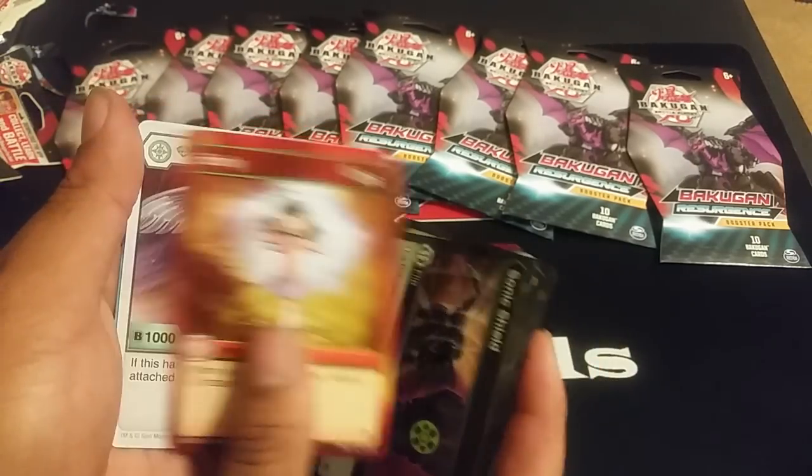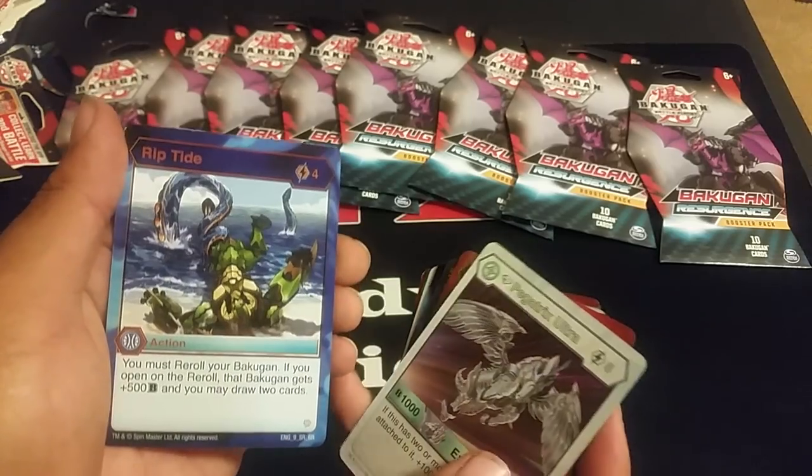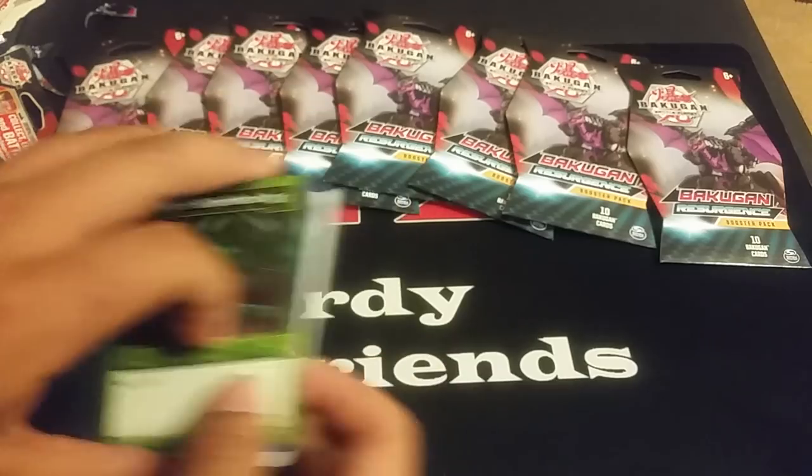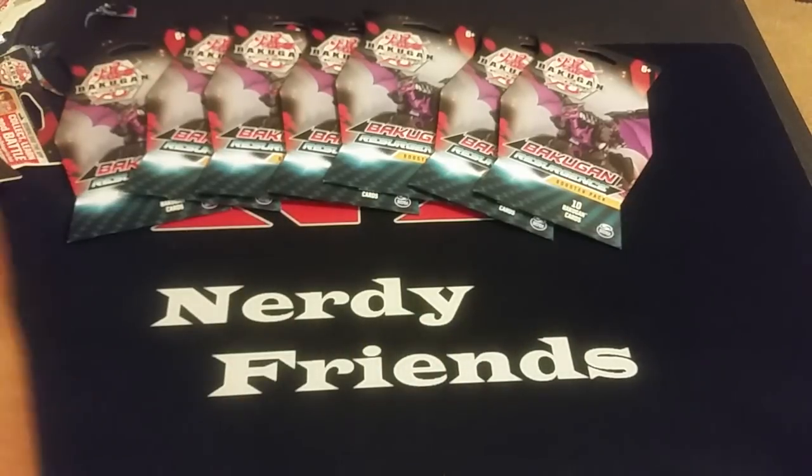Darkest Snare, Sonic Shield, Emily, Diamond Pegatrix Ultra, Riptide, and Hyper Serpentis — the mini. We pulled all the green ones! Alright, now we're up to our last eight packs. Can we end with a Dark Fortune number three? I don't think we're getting a Bakugan Elite at this point.